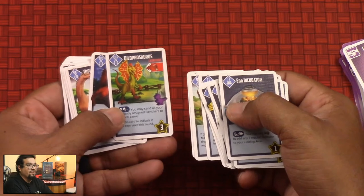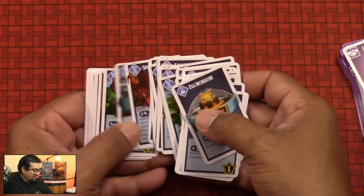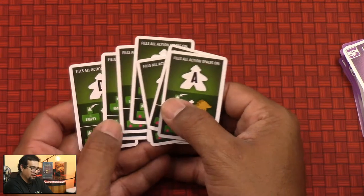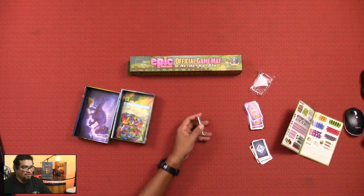The research cards continue into some dinogenic research. Here's the Dilophosaurus, everyone's favorite spitting dinosaur. Very cool — I'm excited about getting this played. And then finally you have your Rival Ranchers for the solo play, as the book says. Those are the cards.